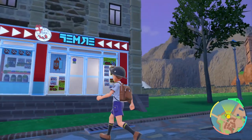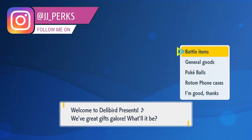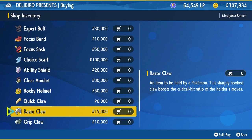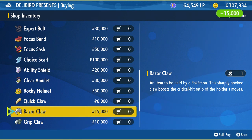So to evolve Sneasel into Weavile, there are a few things we need. The first one being a Razor Claw. If you go to Mesagoza and go to the Delibird shop, you can buy one here for $15,000, which in the grand scheme of things is quite expensive, but we can evolve Sneasel, so it's worth it.